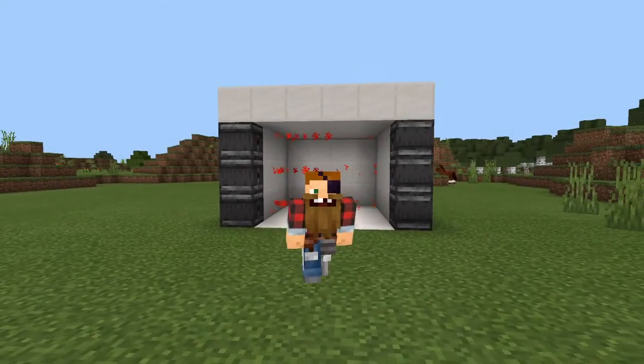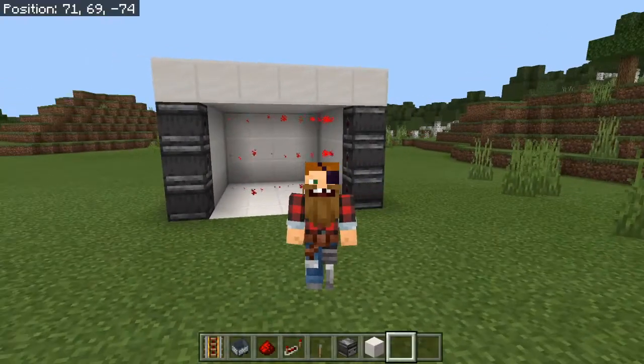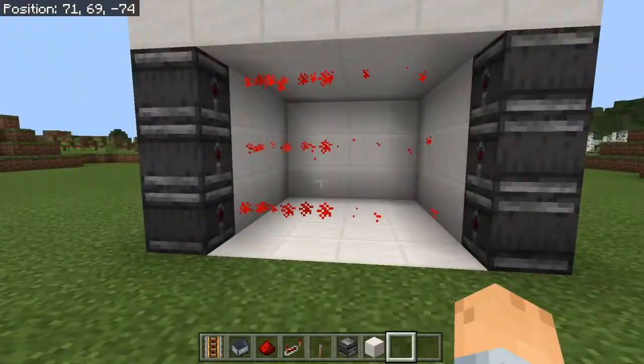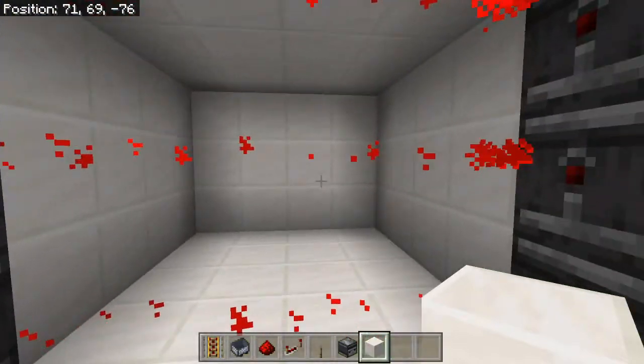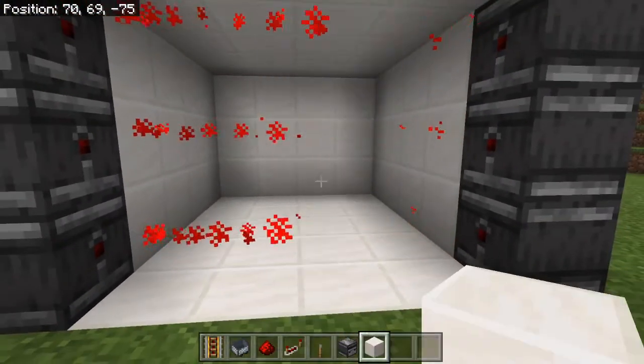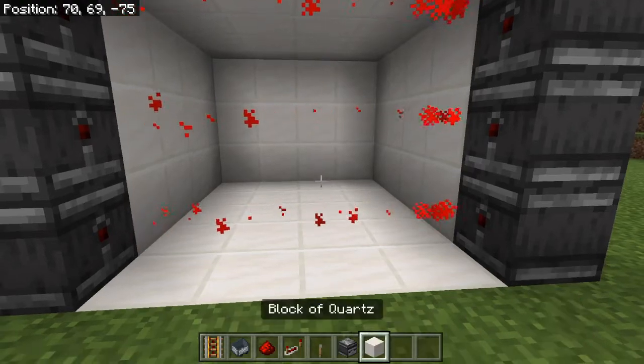Hey everybody, what's going on? It's Xerbs here and today I'm going to be teaching you guys how to make this awesome laser door. We have this red line going through, and if we toss a block in there, as you can see it just disappears. This is a pretty awesome thing.